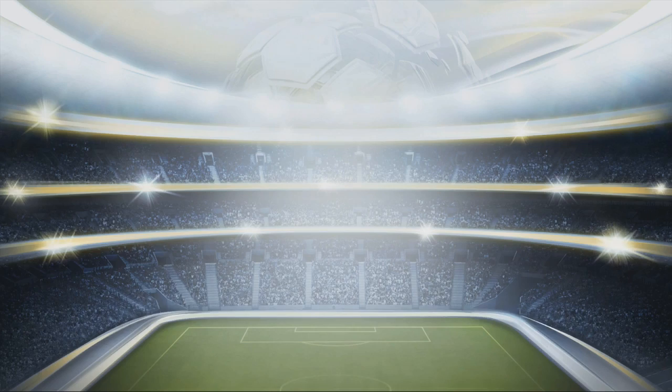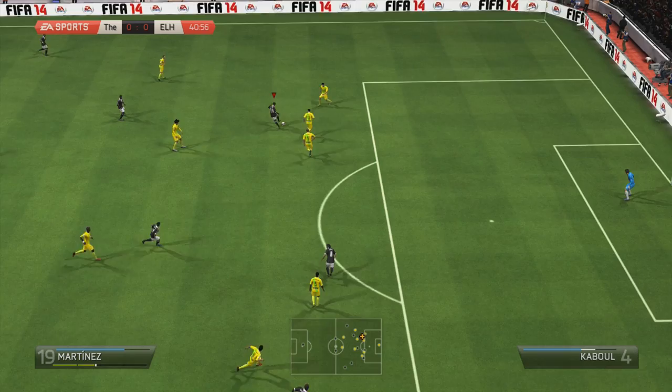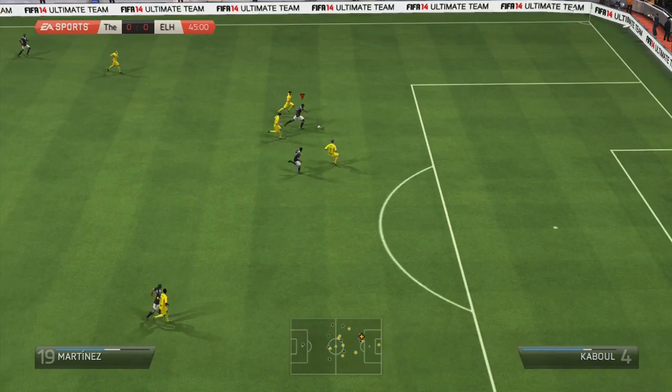That win secured promotion, and now I had 2 games left to try and pick up the division title — a win or 2 draws would do it. We head into the next game and it's Jackson Martinez creating my first proper chance. Before the end of the first half I really got my chances going — we try a shot but it's blocked, and a header is easily saved by the keeper. We keep on the pressure just before half time with Jackson Martinez breaking through into the box, but the shot is saved again.